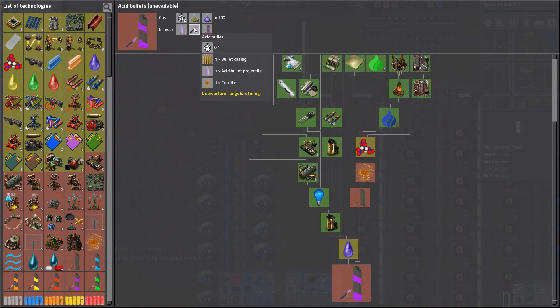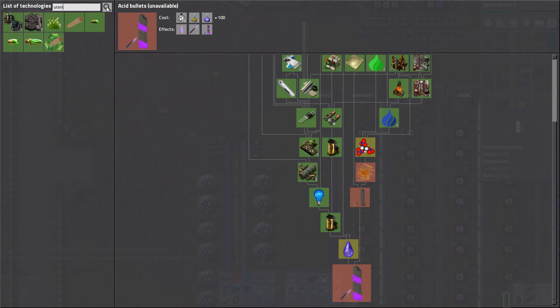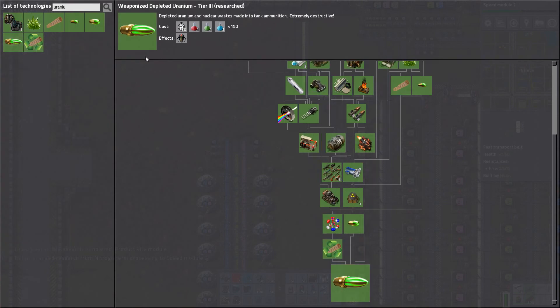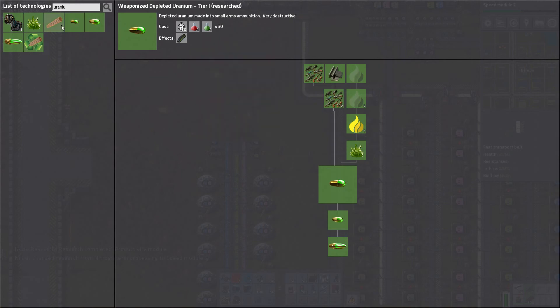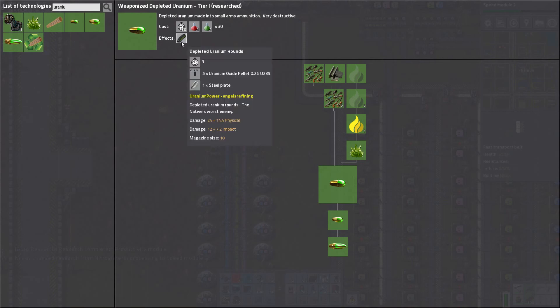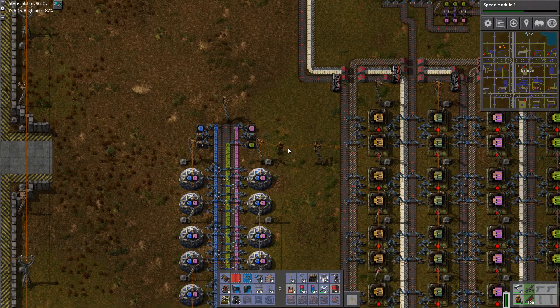Acid bullets - acid magazine, 5 bullets, 12 plus 7.2 damage. What about uranium? Nuke shells - that one has way nicer graphics, this looks so awesome. Depleted uranium - this deals a hell of a lot more damage. Wow. And I can take my uranium oxide pellets - that's cool. So no need to build that right now.